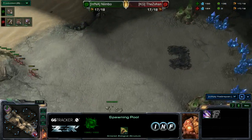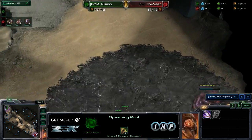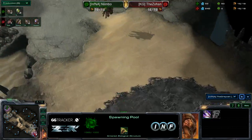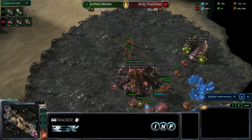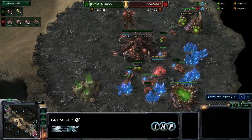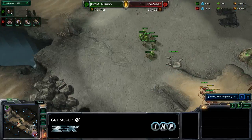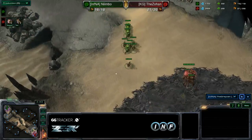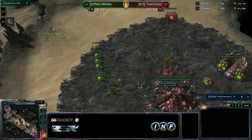You really had to with all the lings that Nimbo has. Yeah, for sure. Pull off and just make Banelings now. And there we go — all those Banelings. How many do we have? We have four. The Zohan has no idea about it either. There's no Queen, nothing to deny.